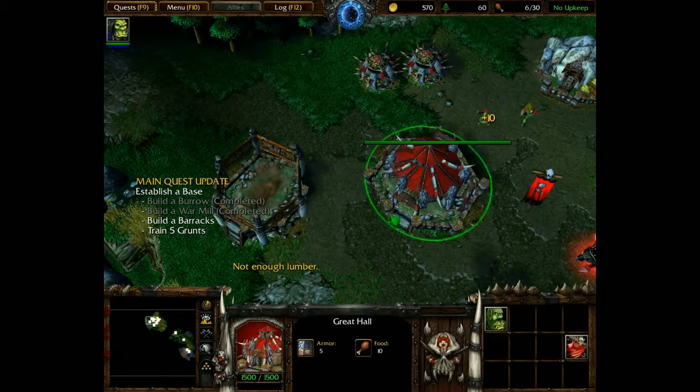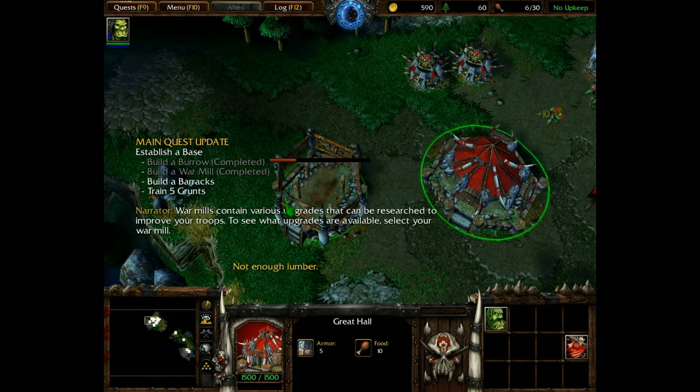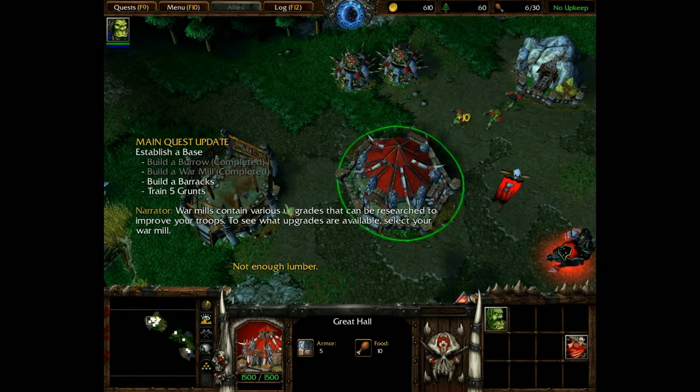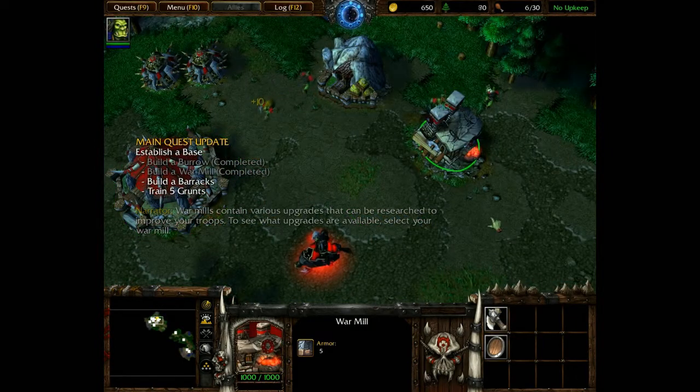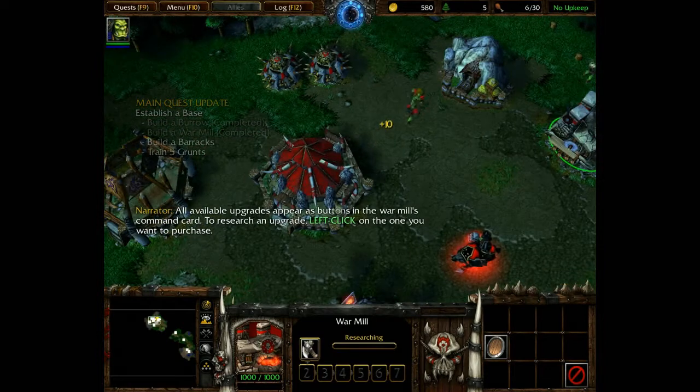We need more lumber. War Mills contain various upgrades that can be researched to improve your troops. To see what upgrades are available, select your War Mill. All available upgrades appear as buttons in the War Mill's command card.